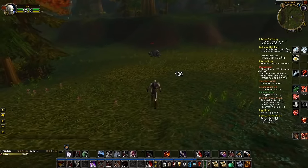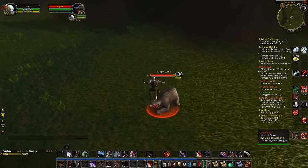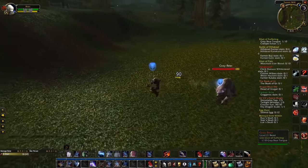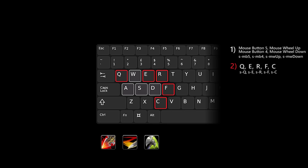Using something like shift scroll wheel down for Gouge might sound a little crazy at first, but give it a try — seriously. It's way easier to use while moving than you would initially think. Moving on to the actual keyboard, these are buttons that are still very easy to hit while moving, and are great for instant cast abilities that don't fit on your mouse. But while these are the best keybinds on your actual keyboard, they don't even come close to being as useful as your mouse buttons.